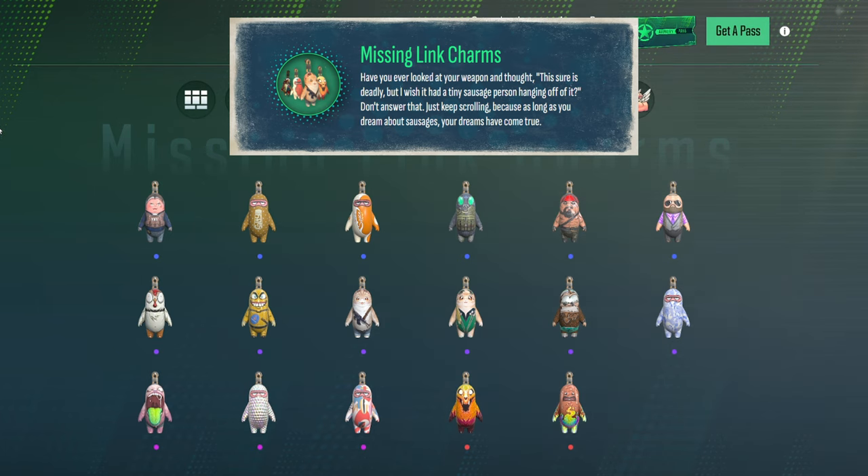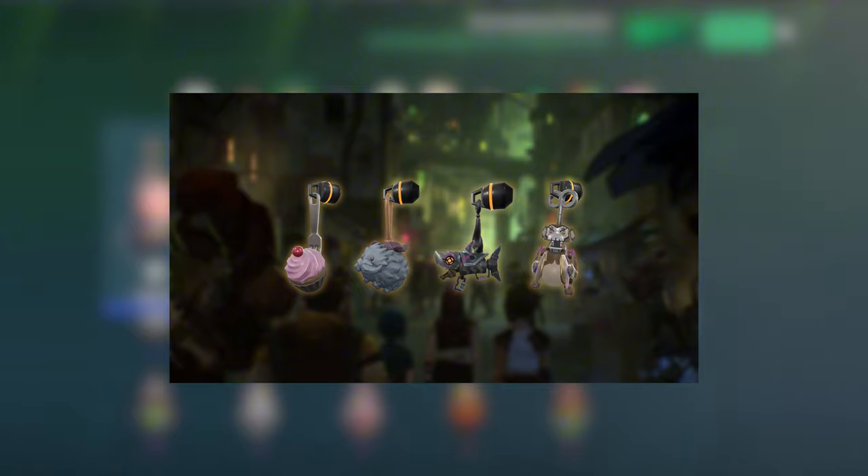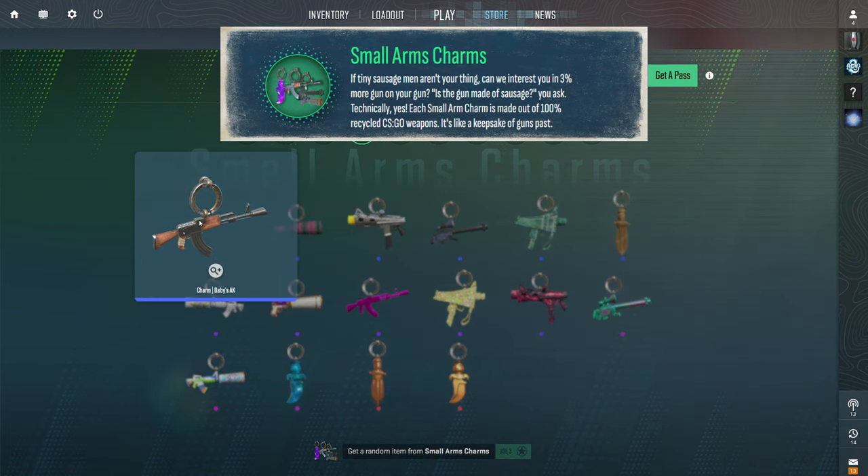Speaking of ripoffs, next up we have some kind of gun buddy or gun charm that was taken directly from Valorant, but I'll be honest, there are some pretty cool ones in here.